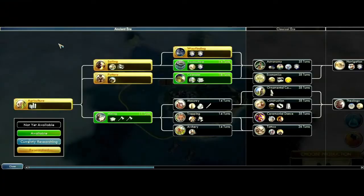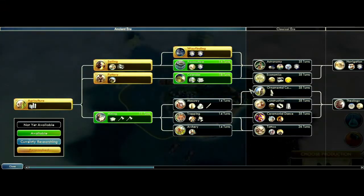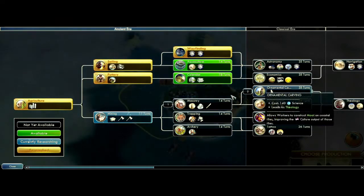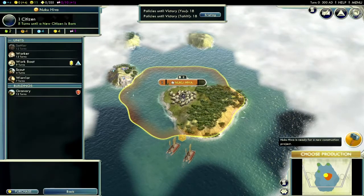This scenario has special technology and social policy trees, and each of the four cultures can gain access to the Maori warrior and Moai. There's another special rule for this scenario: the cost of social policies doesn't increase as you add more cities to your civilization.